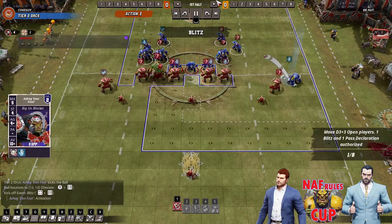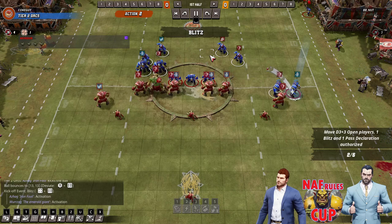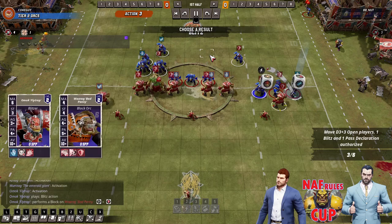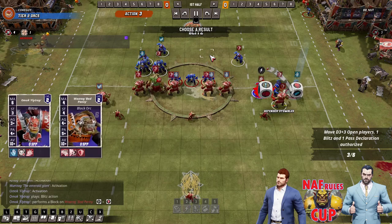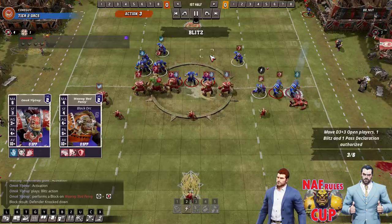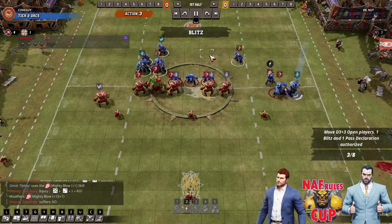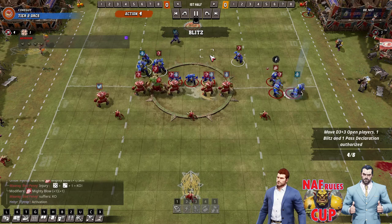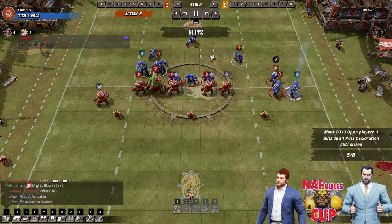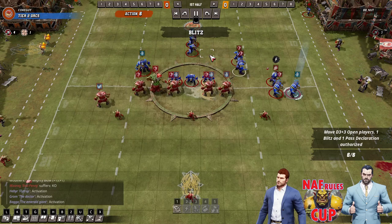There's a blitz — oh my God, he's under the ball. He's getting instantly smashed by mighty blow. He catches, and a player is broken and removed. Oh my God. If the big one catches the ball... I wouldn't have gone for the catch with the big one personally, but if it works, it's better, isn't it? It's just less likely to work, that's the problem.